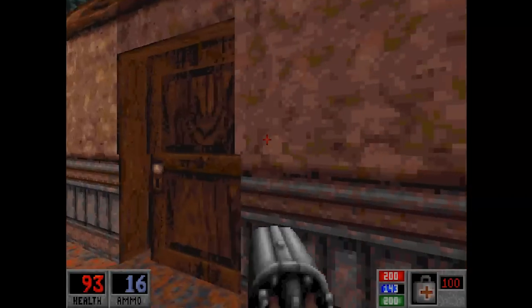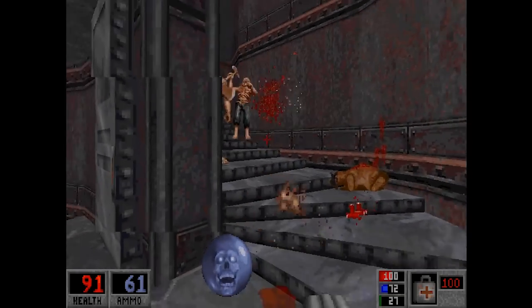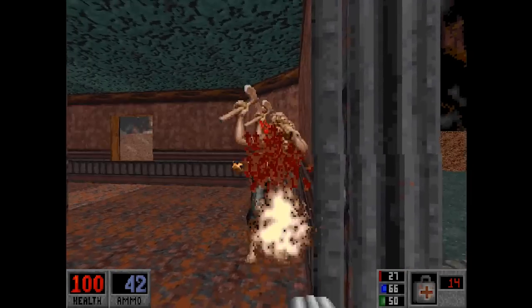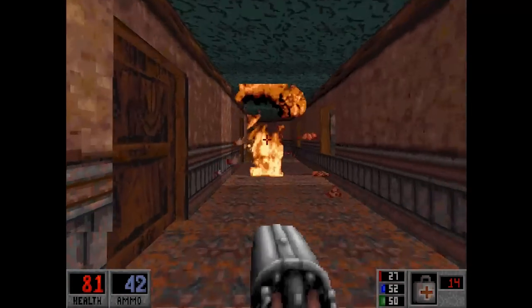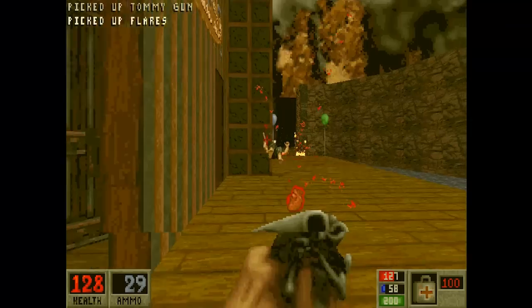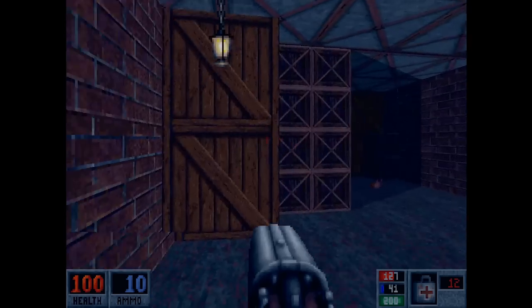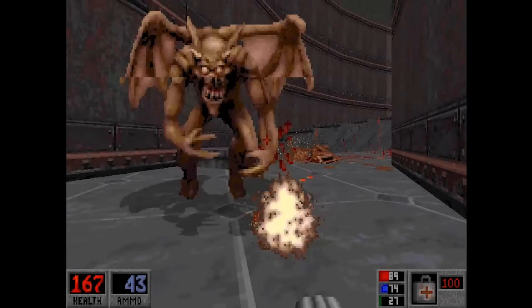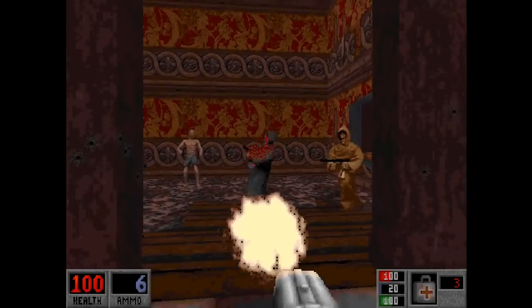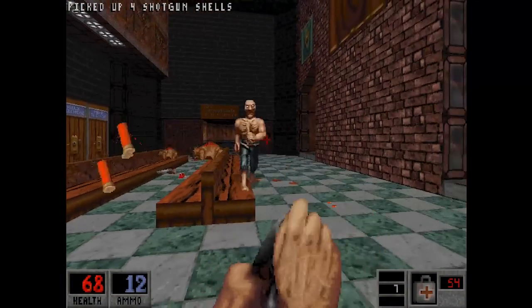I was adamant about only including one Build engine game in this video but I couldn't help including the shotgun from Blood. It's technically a sawed-off shotgun, but it's a shotgun all the same. What made the sawed-off so much fun was that you were given the ability to either fire one barrel at a time or unload both at once, and firing both barrels simultaneously felt infinitely better than just firing off one at a time. The reload time regardless of firing mode was super quick, making it brutally effective against the vast majority of enemy types. Firing at point-blank range against zombies or the Cabal cultists would generally always kill them in one hit, sending them flying backwards — often removing their head in the case of the zombies and leaving a trail of blood across the ground.